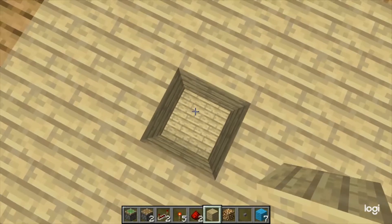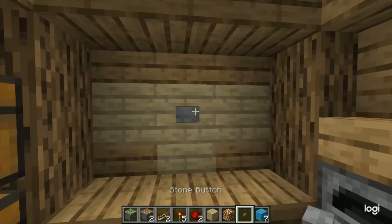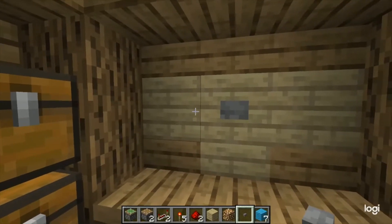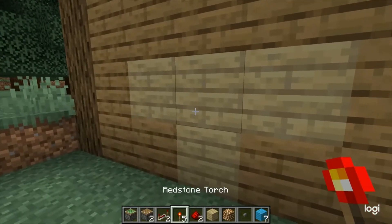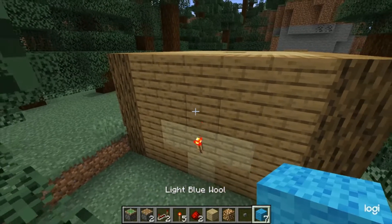I have one block punched out here. The next step is to place a button on the inside — this is the button that's going to move everything around. Place it somewhere you'll remember. Mine is in the middle of this T-shape made out of birch planks. On the back of the block with the button, place a redstone torch.